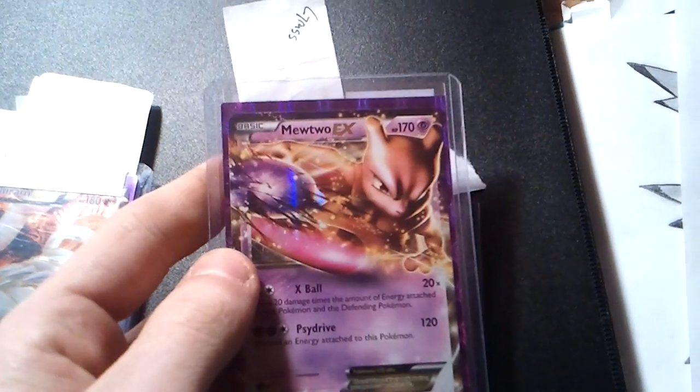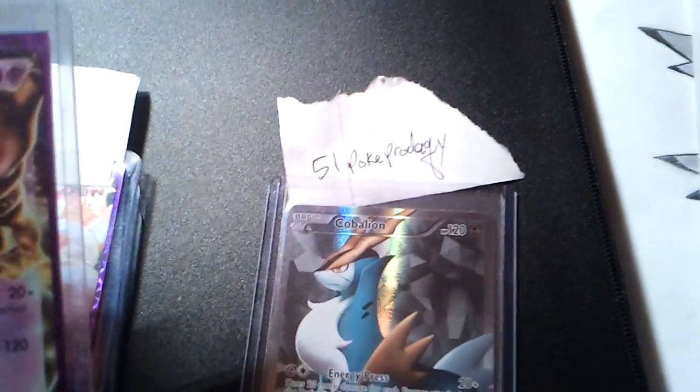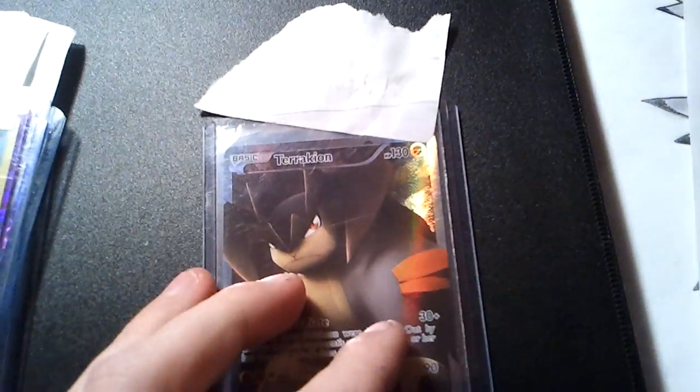This Mewtwo EX is for Water and Grass. So yeah, these are not for trade. And this Cobalion and Terechion are 51 Poke Prodigies. Just remember, these are not for trade.